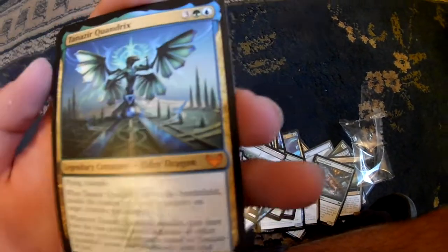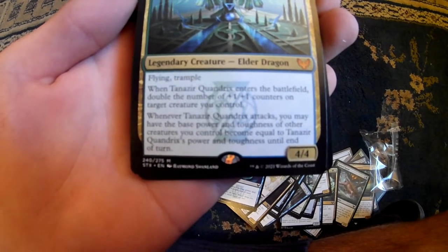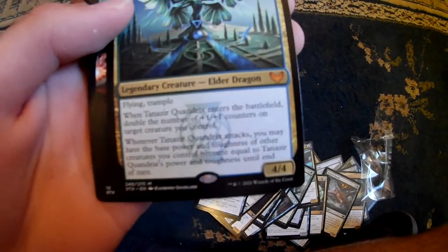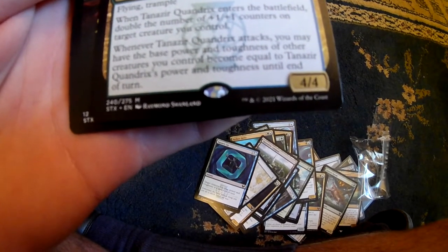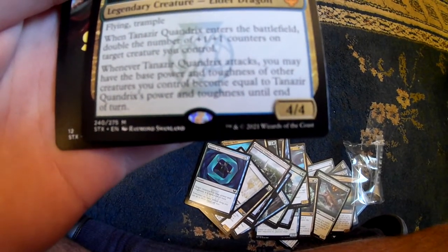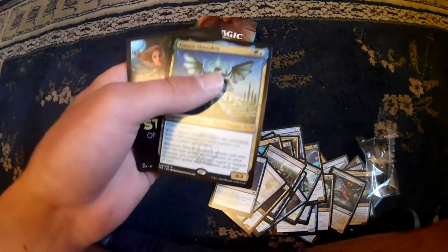Another Legendary - this looks like a good one. Tanazir Quandrix. Flying and trample. When it enters the battlefield, double the number of 1/1 counters on a target creature you control. This will be good with the fractals. When it attacks, you may have the base power and toughness of other creatures you control become equal to Tanazir's power and toughness. I see how that can work - that is interesting. I like this. It will make a really good commander.